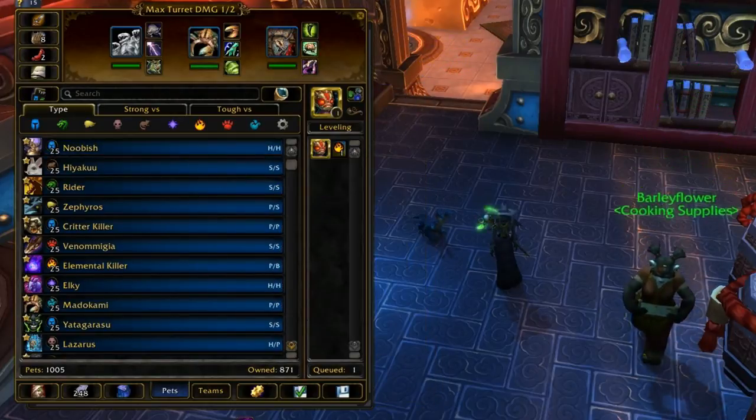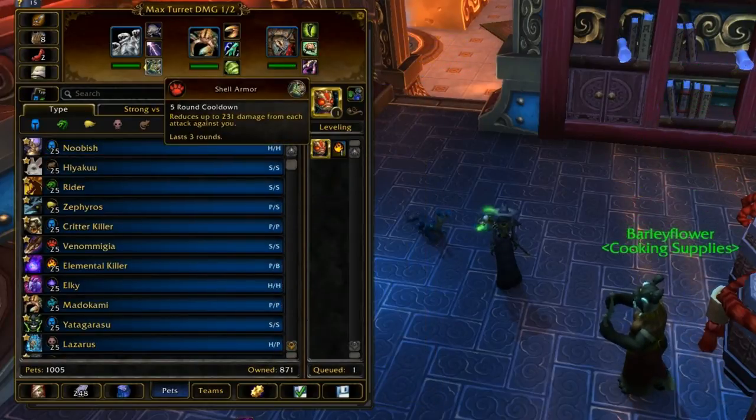Abilities you don't see very often in PvP — so while Shell Armor is up for three turns, you're basically not taking damage, which allows him to do a lot of damage in return.